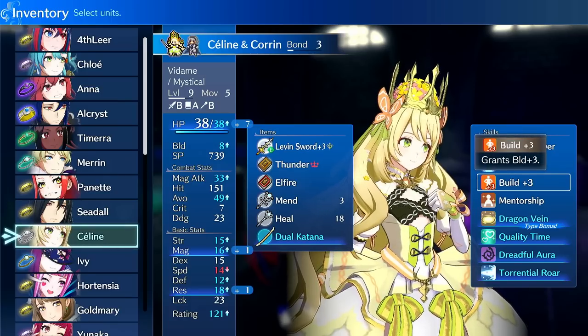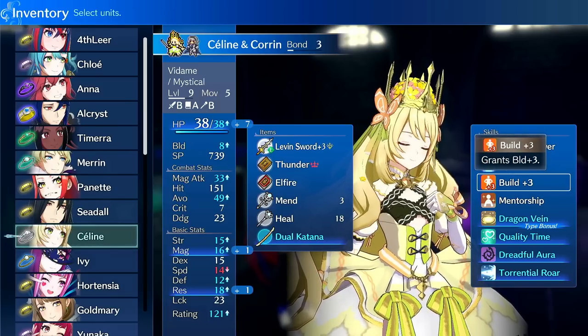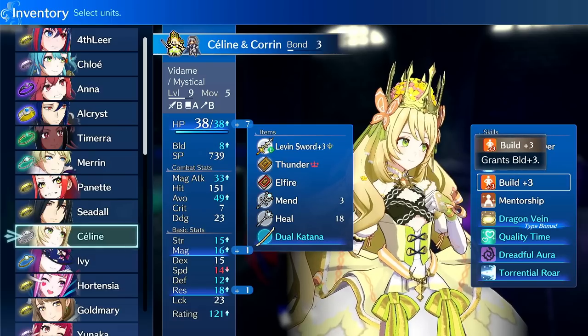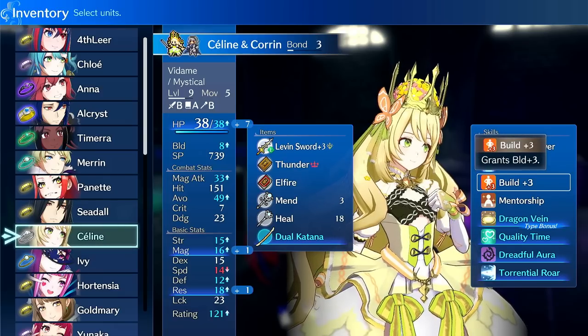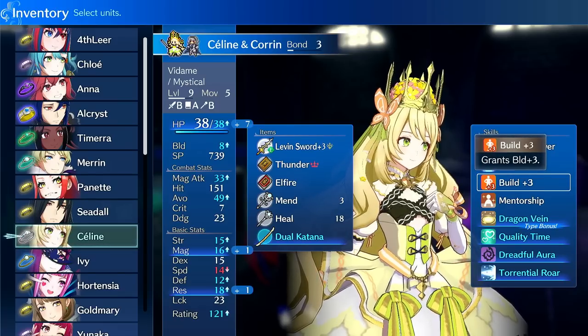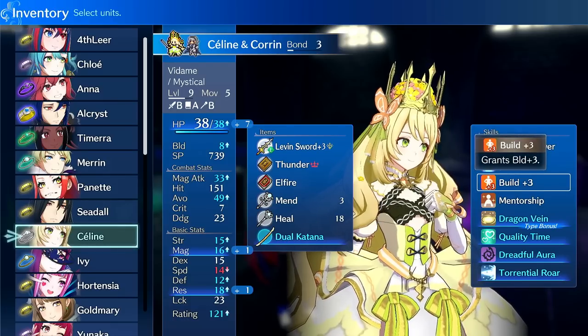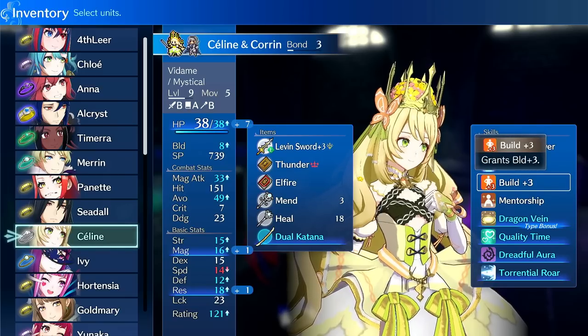If I were to rate this unit I'd say either high B tier or low A tier — somewhere in between, like an A-minus or B-plus. She has some advantages: if you throw Corrin on her, she gets access to Fire on her base class and can continually shut things down. She also has access to swords, tomes, and staves, which is unique — very few units have all of this. She has A rank on tomes so she can use Bolganon, though the Levin Sword is really good enough to use in place of it.